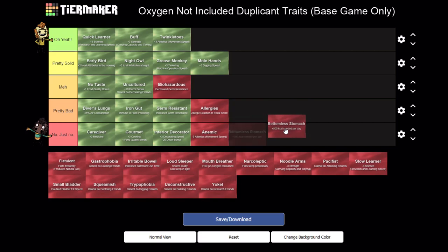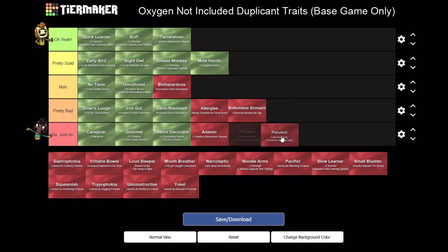Bottomless Stomach - I'm tempted to drop it somewhere in the middle. This doesn't seem that bad, but the problem is that it will often force this duplicate to eat more than once a day and eat at weird times. You'll get these annoying starvation warnings that will say 'this dupe is starving' but it's really just because they process food faster and need more calories per day. It can get really annoying. I don't think it's devastating, it's just obnoxious.